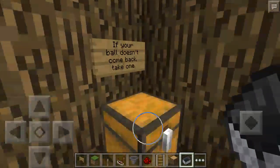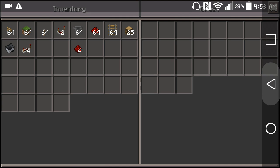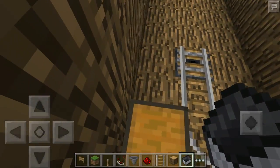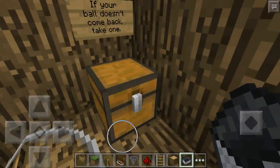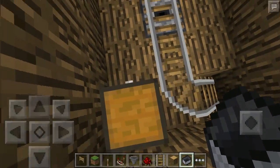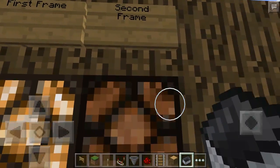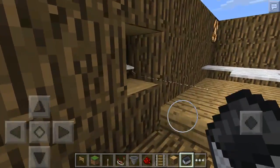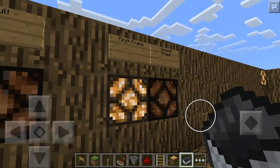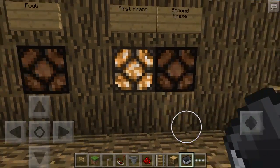So basically we just have some lights up here, and some snowballs in here, but they seem to have gone missing. Sorry guys, and by the way, happy Easter! Hope you guys are having a wonderful day. Over here we're on the first frame, second frame — this lamp is on. Foul: if you touch this tripwire hook, it's a foul and it resets; you lose a frame.